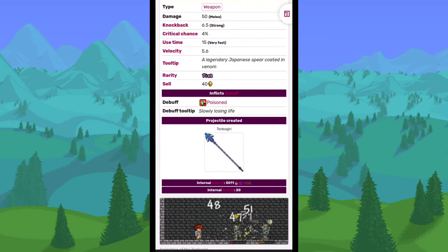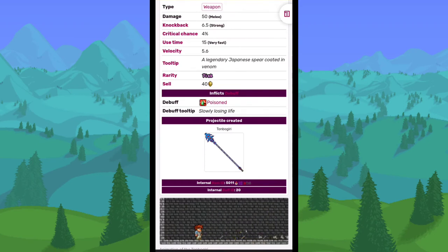The Tonbo Giri was a removed spear that did decent damage and had a chance to poison enemies you attacked — I wish this was still in the game too. The Vulcan Repeater was another removed repeater weapon you got after defeating Ocram. It would turn suitable ammo into Vulcan Bolts, which were a removed ammo type.